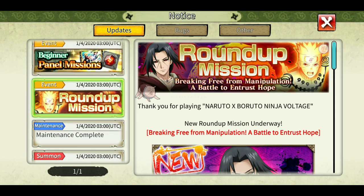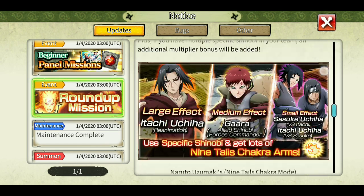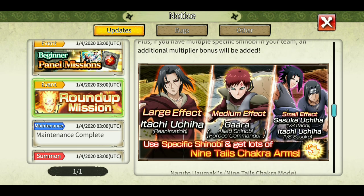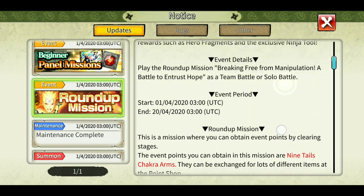I hope you guys are playing the round of missions. This time you have to use Itachi Uchiha, Gaara, Itachi version 2 and Sasuke version 2 for maximum effect. But if you don't have Gaara's ultimate or Itachi's ultimate it is going to be a little bit tough to defeat the final room boss. I made a video using Gaara without the ultimate. I would suggest not using these Shinobi if you don't have their ultimate - just use one healer in your team instead. I use Itachi Uchiha, Gaara, and Sasuke in my team, getting 1462 points, which is okay.